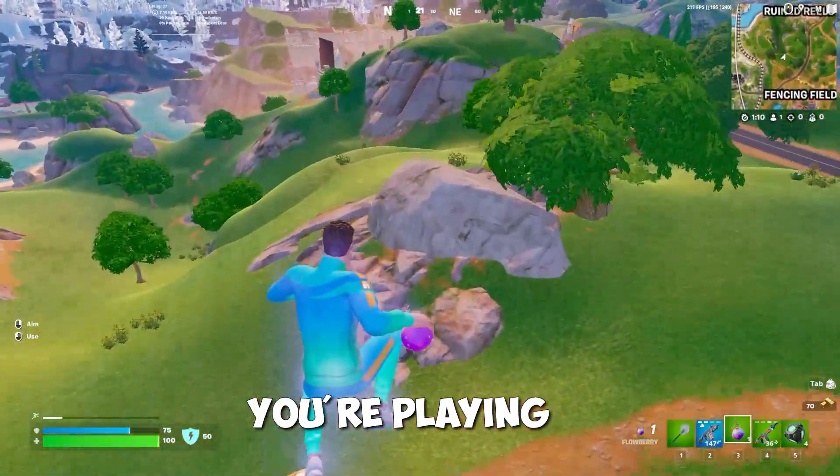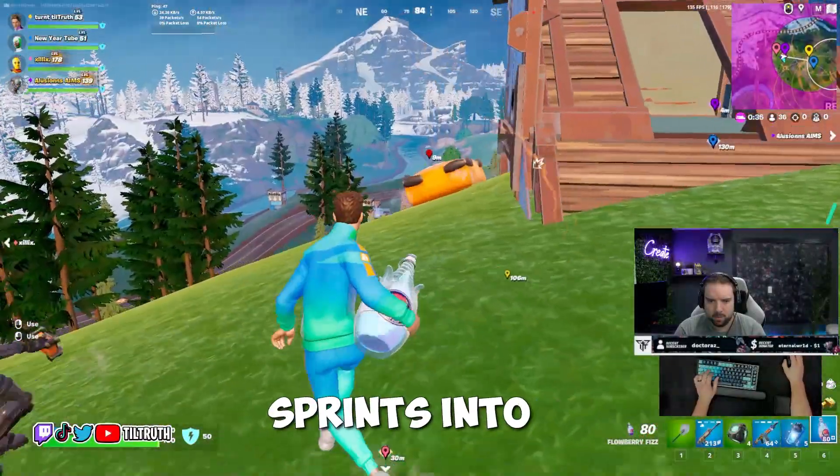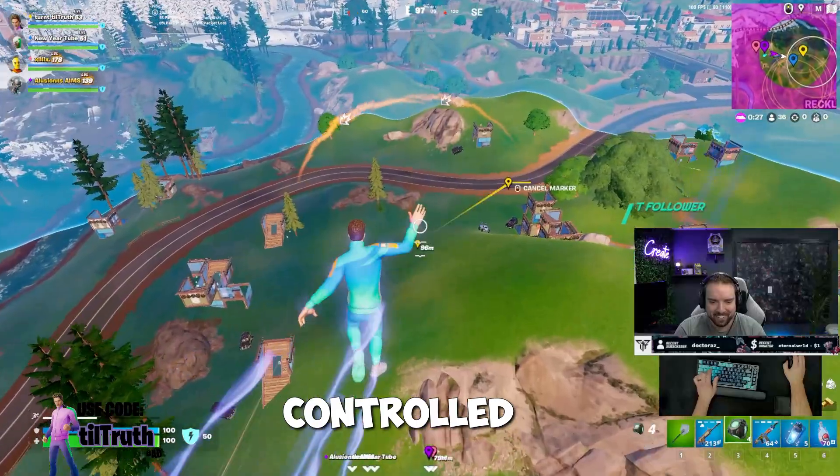For the fourth tip, let's say you're playing a larger team mode. You can Flowberry Fizz your whole team and then everyone sprints into the same Crash Pad. This is a far better rotation compared to a Shock Wave rotate, since it's a bit of a more controlled rotation.